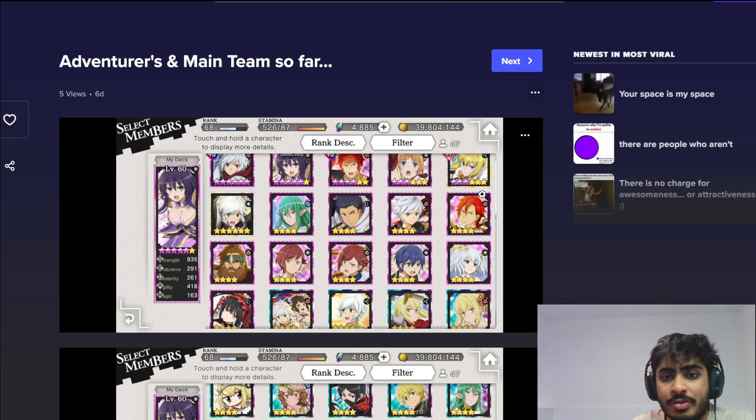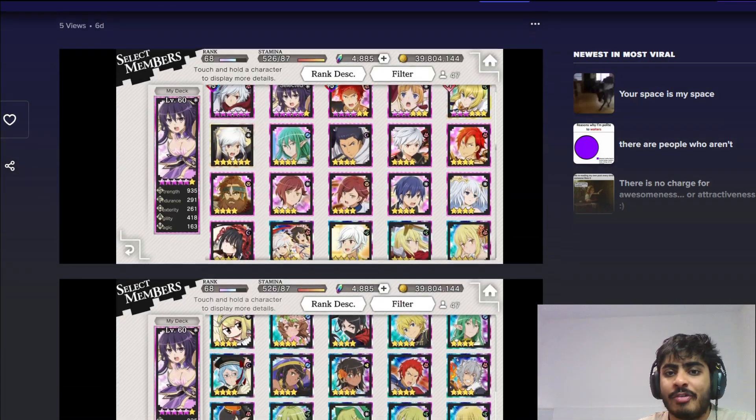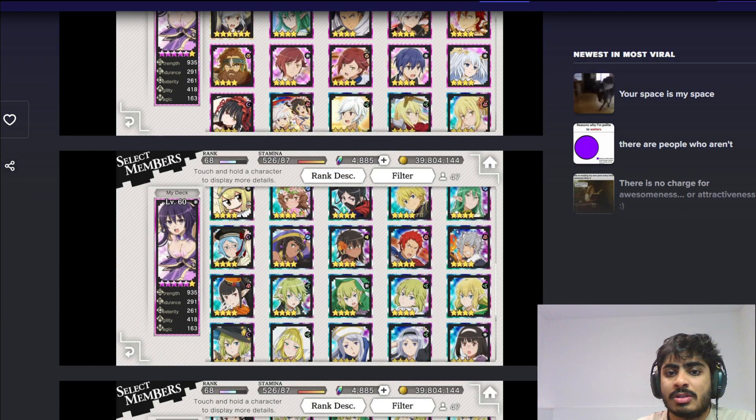It has some decent units. For example, you have the new Hero Festa Ryu. You've MLB'd the new Wealth, which is very interesting. I've always said this and will mention it in future Team Building 101 videos as well — if you've summoned for a unit that you really like, like say Ganesha, and you try to MLB them, that's fine. Play the way you like to play. Don't get pressurized by me or anyone else. Have fun with the game.